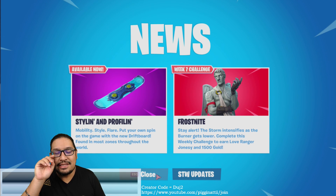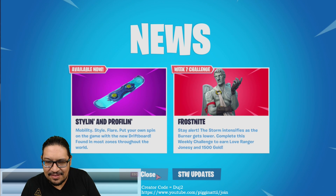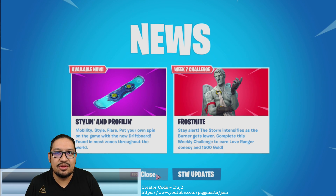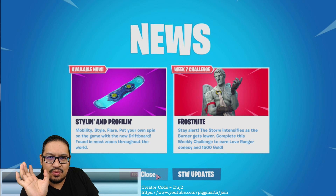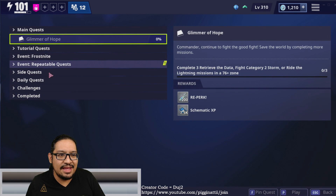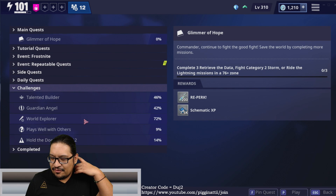So let's talk about what we've had this past week and what to purchase in the shop. First up: Styling and Profiling - the Mobility Style and Flare. Put your own spin on the game with the new Drift Board, found in most zones throughout the world. I released a video yesterday about the Yeoman Sniper Rifle - highly recommend you purchase it. I went into a match and found the Drift Board just floating around, jumped on it, it's really interesting.